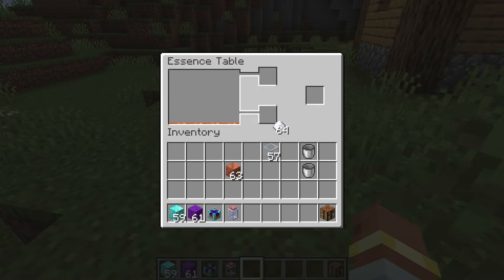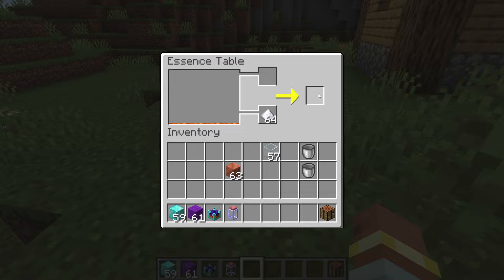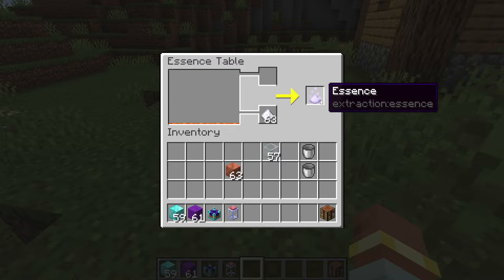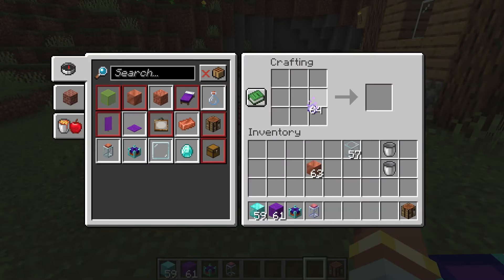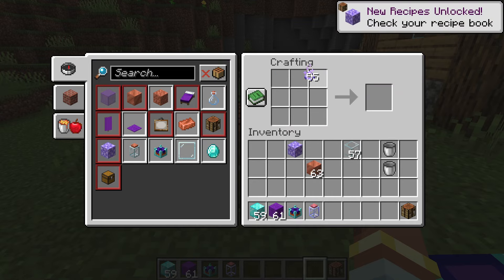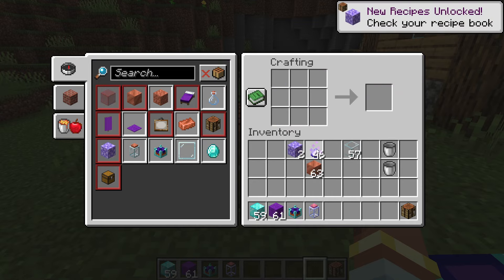You then need to put sugar or redstone into this slot and that will produce some essence. You need quite a few of these for the next block we are going to craft. Make sure the lava doesn't run out because it uses 100 lava every time it makes a craft. Now we have a few essence, we craft up some essence blocks — that's just nine essence — and we need about six of these.